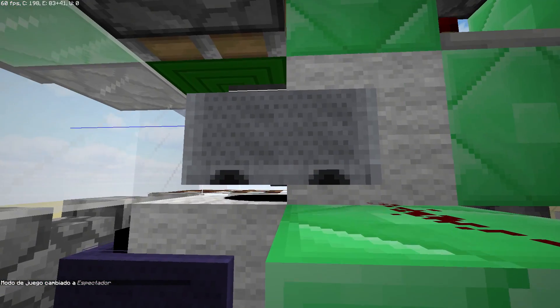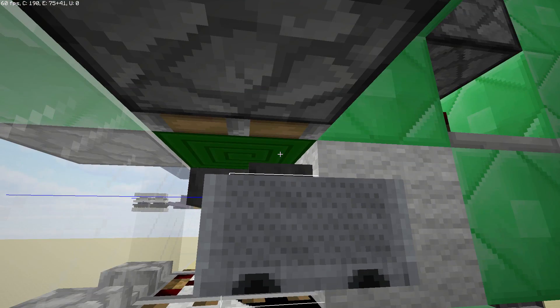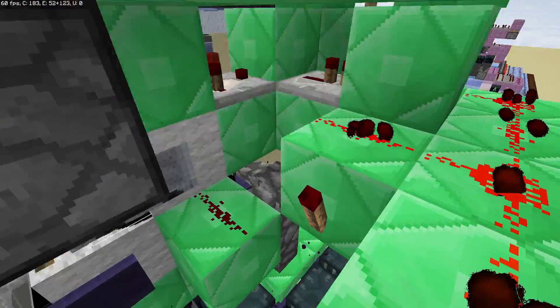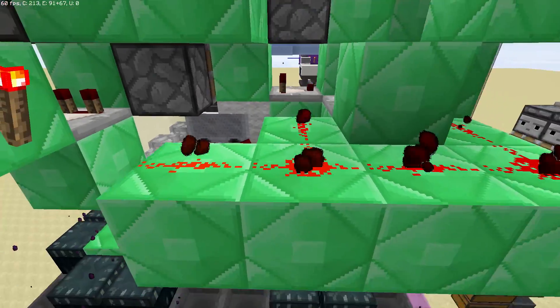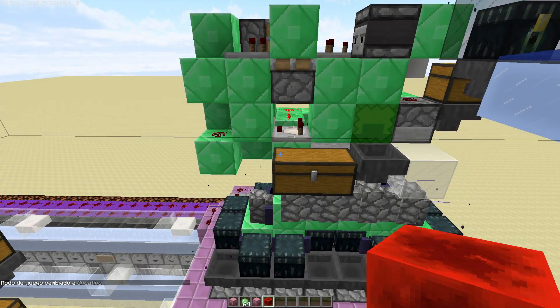Simply, I already had the minecarts on top of this block sucking out the items from the Shulker Box. All I had to do was add an activator rail. And then there's just some simple circuitry to actually lock it, so that all of the Shulker Boxes will end up in that double chest.